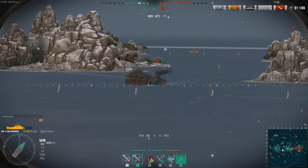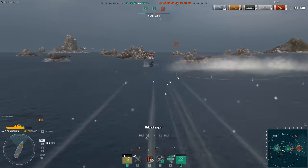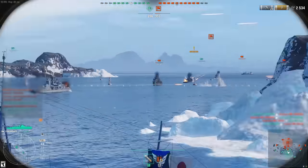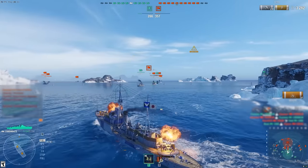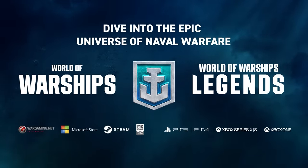World of Warships also has a large active community that brings all types of people together. Join clans to compete in competitive game modes, and join the official Discord server to discuss the game further. Since the game's been launched, they've added over 600 ships across 10 different countries. The ships are even designed on historical documents and actual blueprints from the first half of the 20th century. But don't let your PC stop you — you can also play on Xbox, PlayStation, and even your phone.